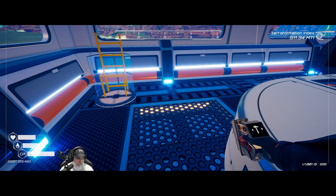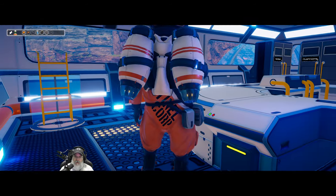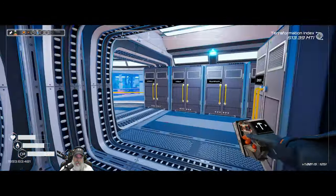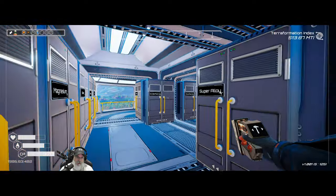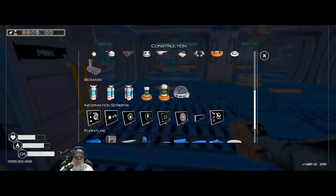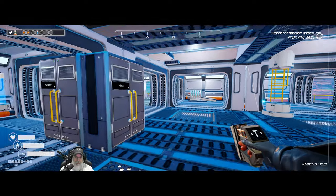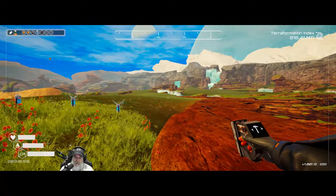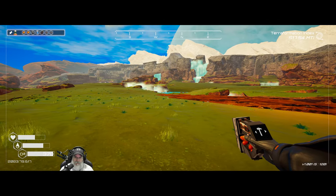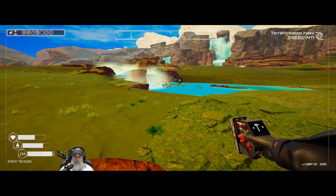For the tier two algae unit we need a fertilizer, a super alloy, a plastic, and magnesium. We're running low on super alloy. Let's get that placed.